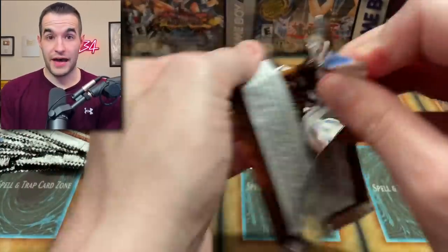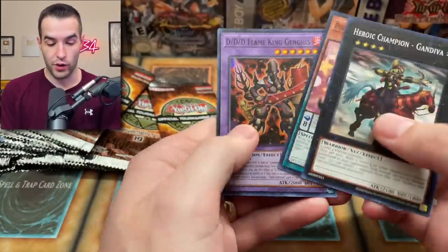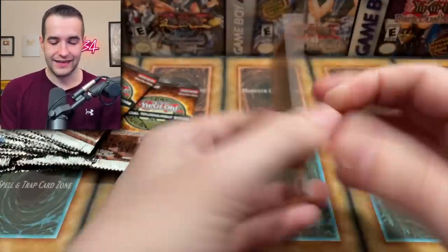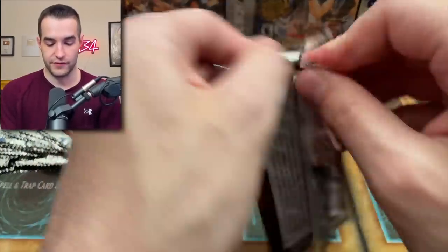There's still a lot of packs left and we pulled five ultimates — this is very good. Let's see if we can pull one more. Six ultimates would be pretty epic. Let's see if we can get a Water Enchantress because we have not pulled one yet. That would be unfortunate not to get one.